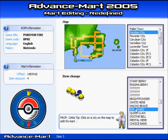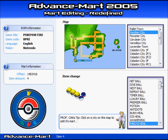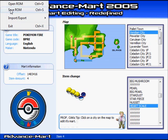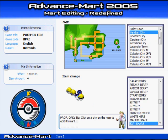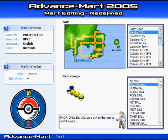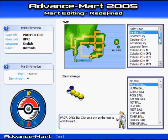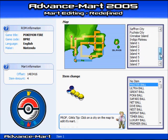I'm going to change that to the experience share. And here we have a paralyzed heal. I'm going to change it to a heart scale. Double check to make sure everything is there. And you see you can edit any shop in the region as you see on the list here.